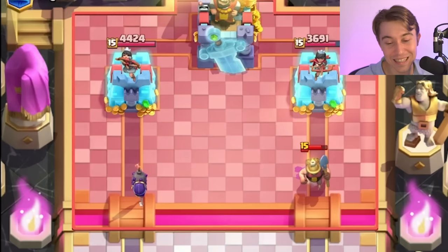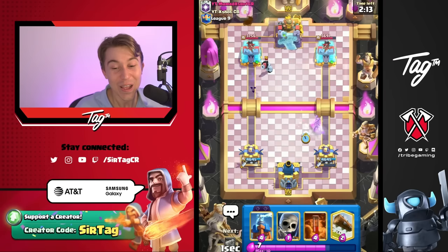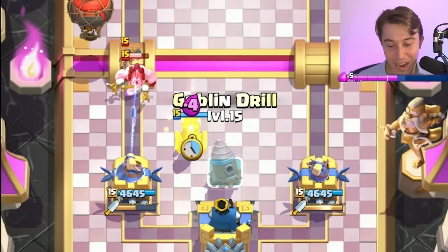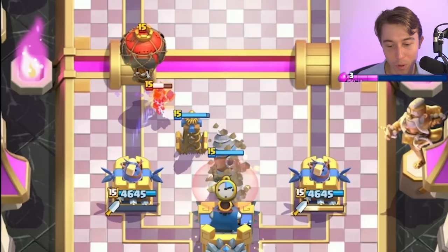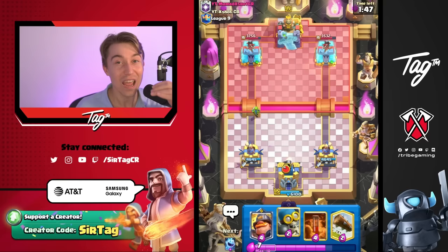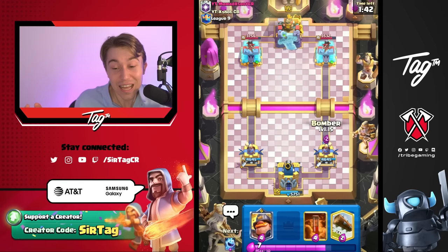I was optimistic that the Evolved Bomber would go to the right-hand side — it didn't necessarily work out, but it's still fine. Notice how we're utilizing the second Dagger Duchess and activating King Tower there. That is why you want to play this deck if you want to improve your skill, because you can pull off miraculous plays like that.